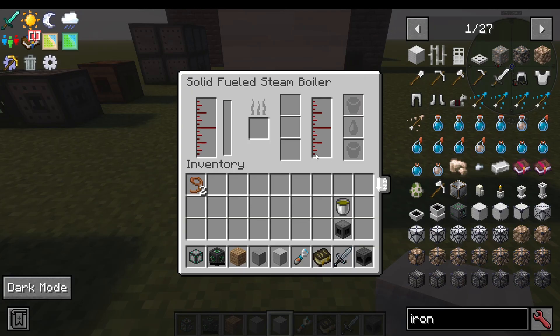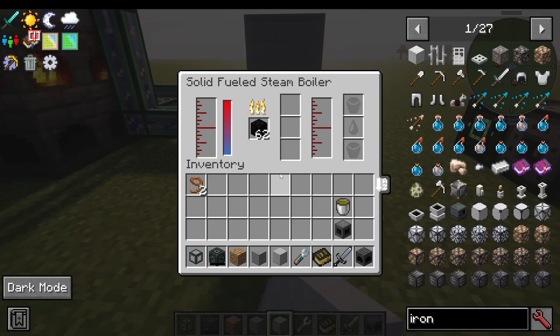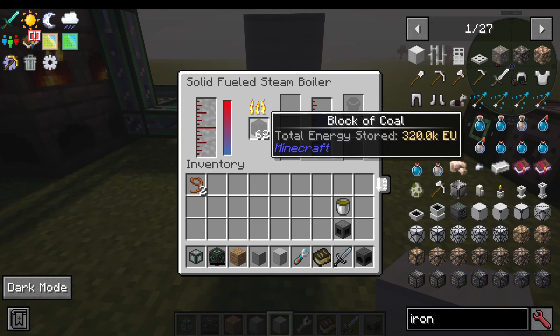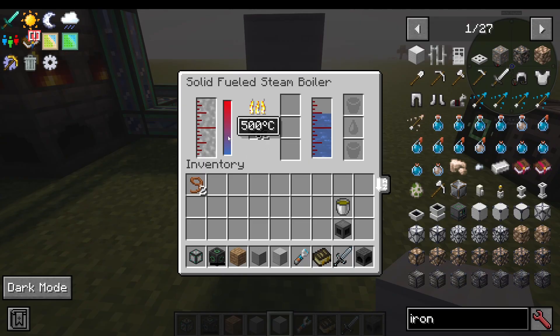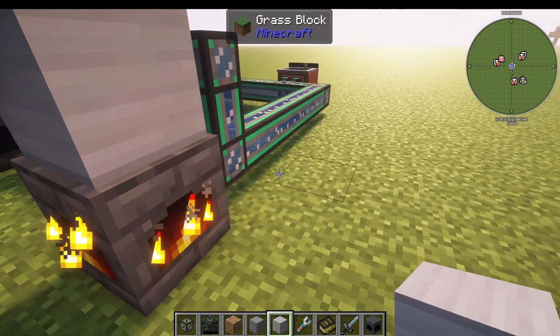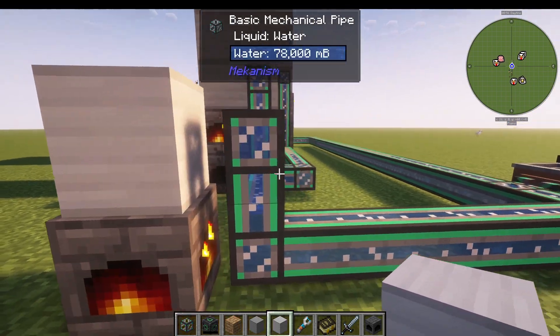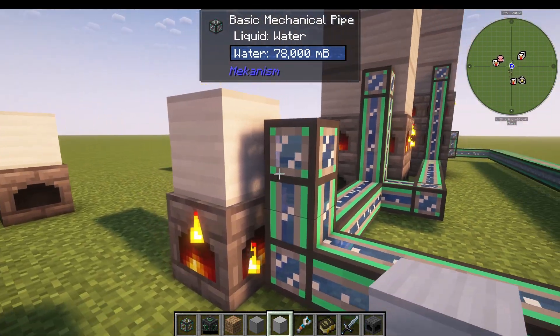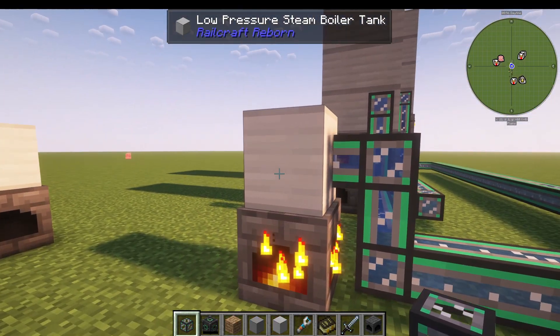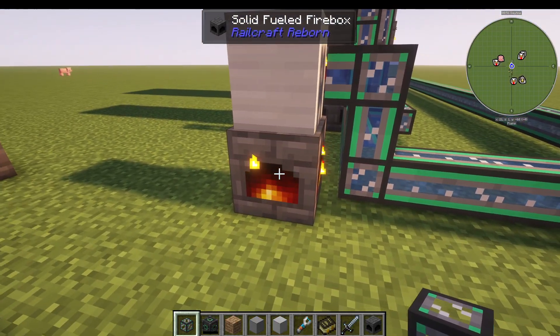When you right-click it, you can see a lot going on. Looking at one in use: we're pumping in water and burning coal, and the heat is basically generating steam — it gets hotter over time. I'm pumping water in with Mekanism pipes. You pump it into the actual tank at the top; you do not pump water into the firebox.